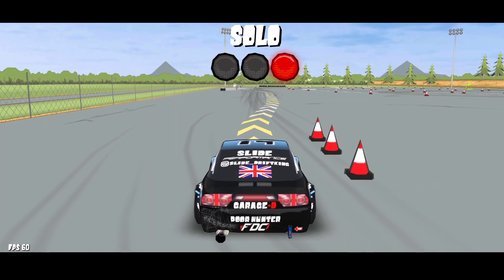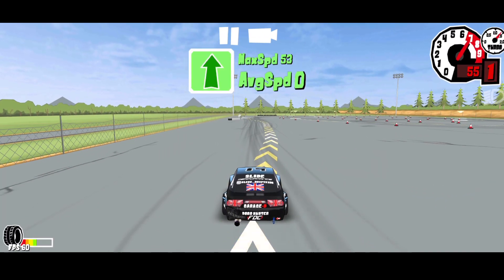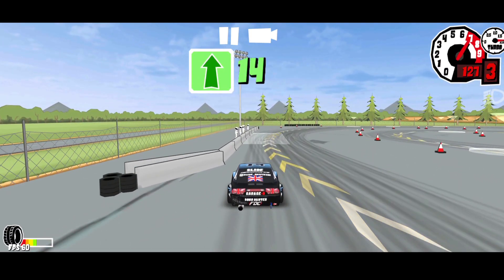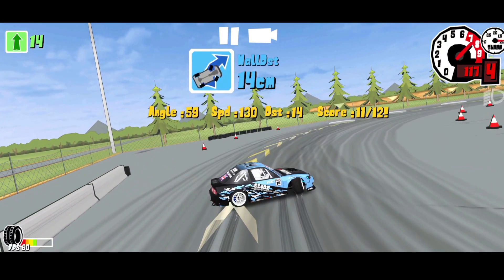Now for the breakdown of this run, you're going to start your run and you want to go full throttle all the way to the initiation point. You want to initiate as late as possible so you'll get a speed of 14, which is what you're aiming for. Once you've initiated you want to get as close to the wall as possible and you want to get a score of 11 out of 12 on the wall. It's possible to get 12 out of 12 but it actually affects your score and you get less points than if you get 11 out of 12 on the wall.